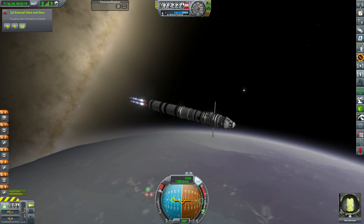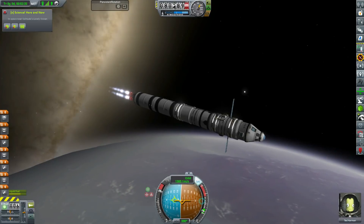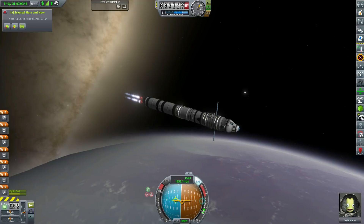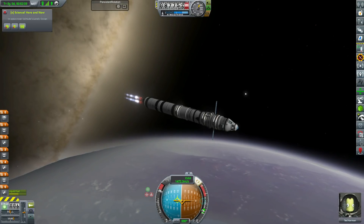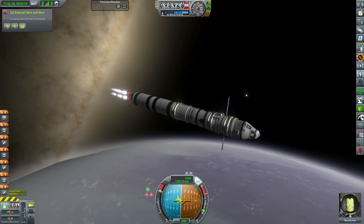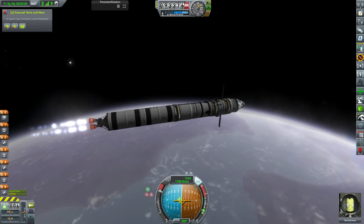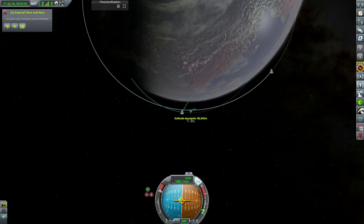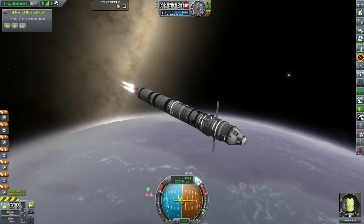Trying to do all that reusability has actually cost us more money, because we've had to launch this rescue mission, led by Ted Kerman — our safe pair of hands, the safety net of the space program. We've got this rather overbuilt rocket, but I wasn't going to risk running out of fuel on this mission. So it is overbuilt, and none of it's reusable.